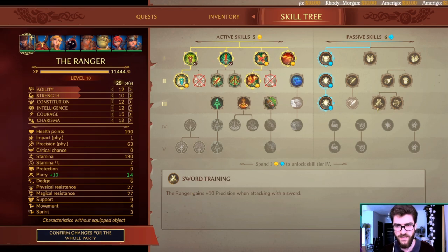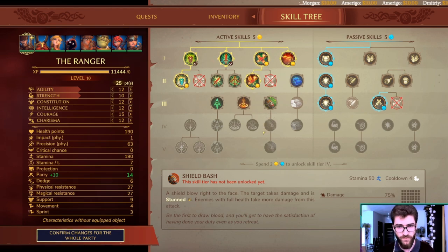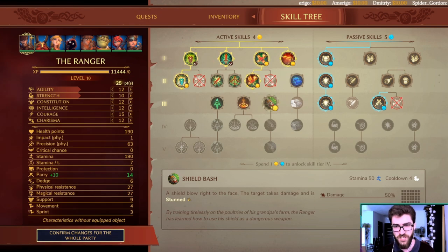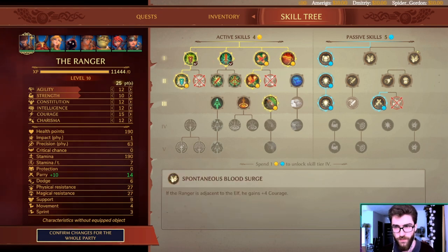You have a choice between melee and ranged. I go melee. I tried the Ranger playing bows and it was not that great, so I decided melee is the better choice. Then go for Shield Bash — that's basically the core build for the Ranger.